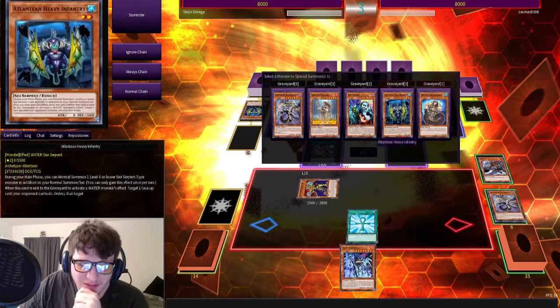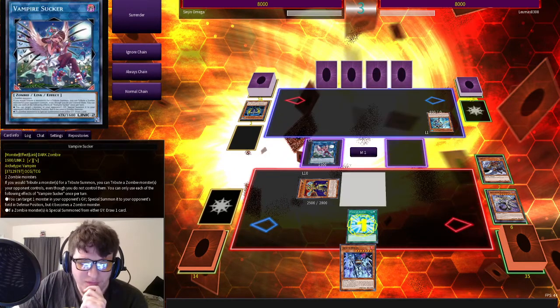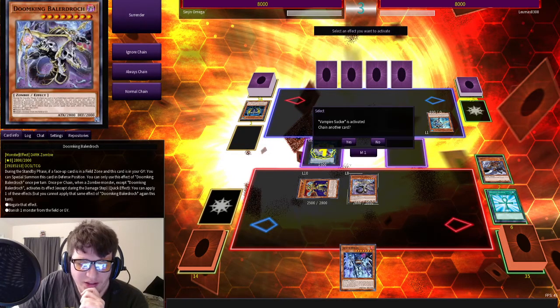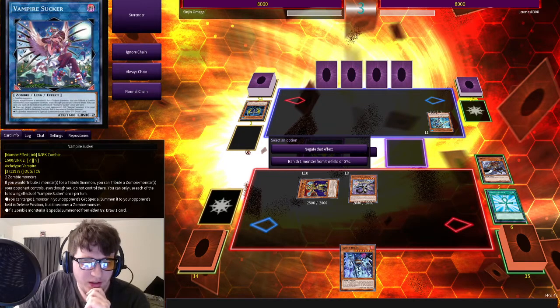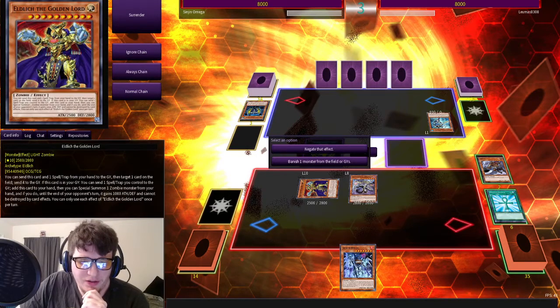Monster Reborn! Did you top deck that? I top decked it. I'll just bring back Baladrax. Oh, I get to actually do both of their effects because Vampire Sucker's like: you special summon a zombie from the graveyard? I get to activate my effect. A zombie effect activates? I get to banish a card. I really don't like you having that on the field. It doesn't matter, it's 800 attack.